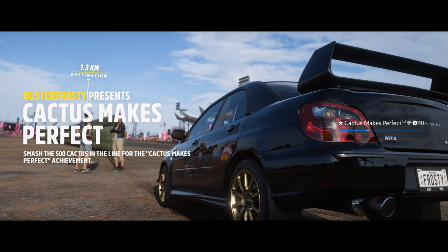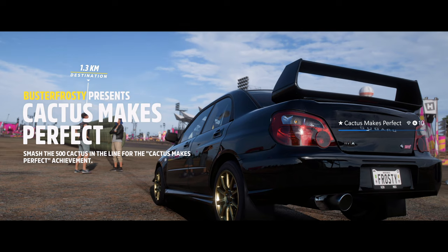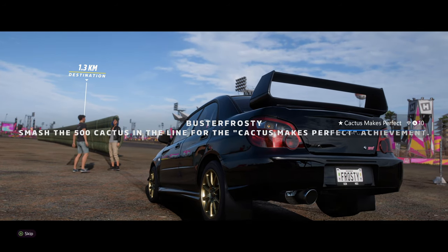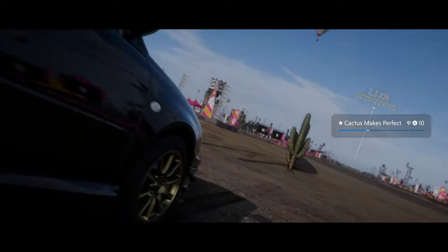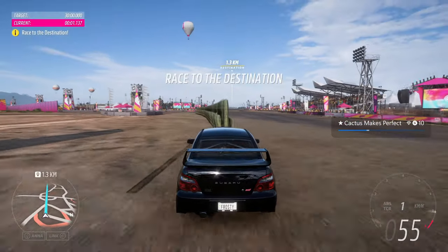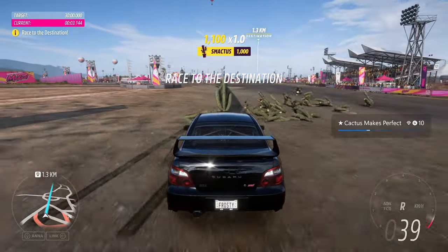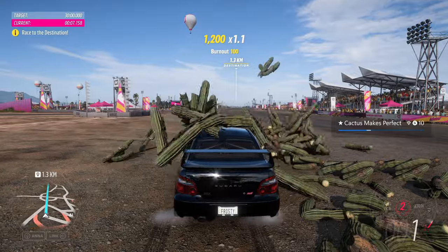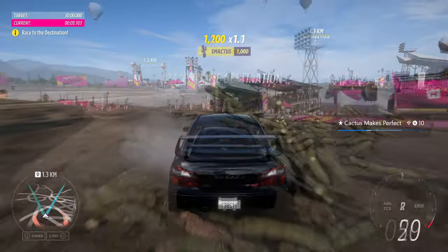As soon as you start, you should notice a line of over 500 cacti directly in front of you. You can also pin the achievement via the achievement tracker, as I have, to the right side of the screen. Note that you can't just drive straight through them as the car isn't powerful enough and they will eventually stop you because they cause you to lose speed.